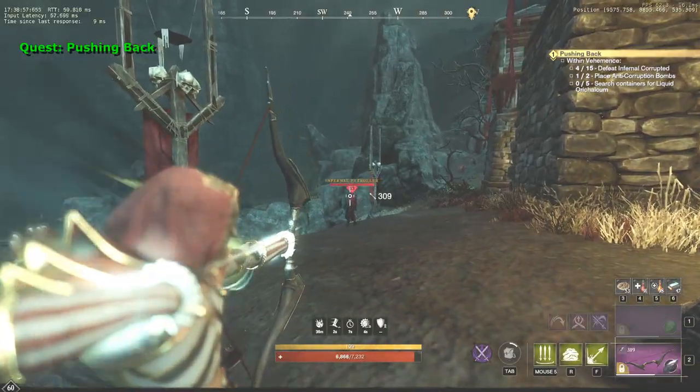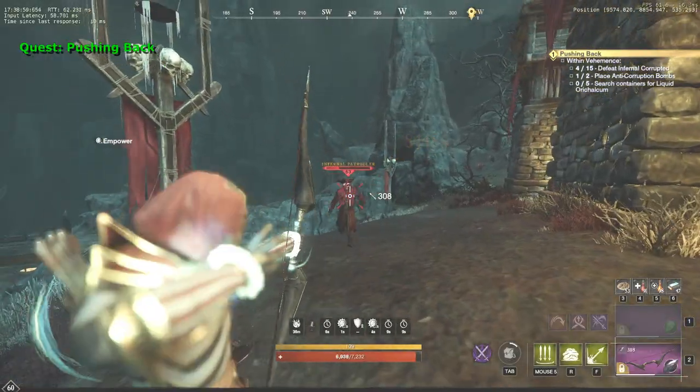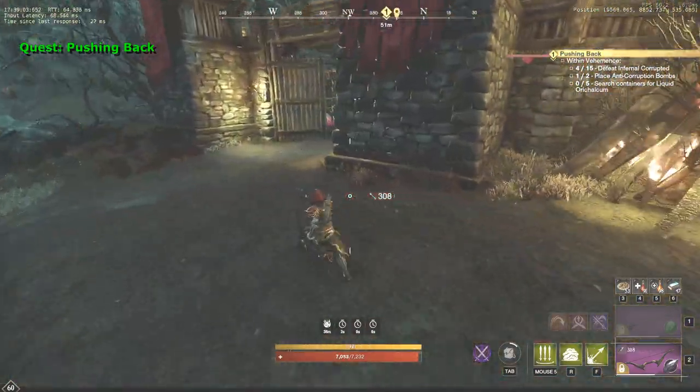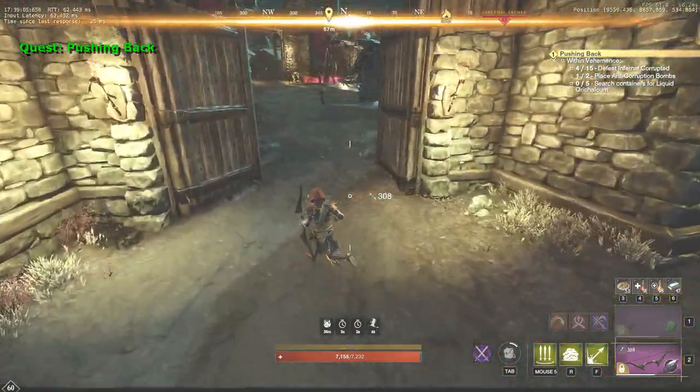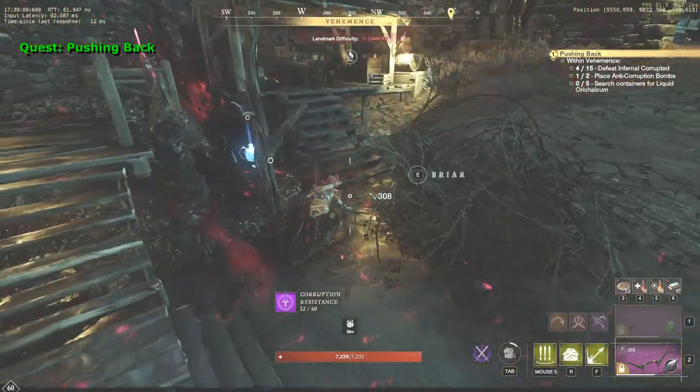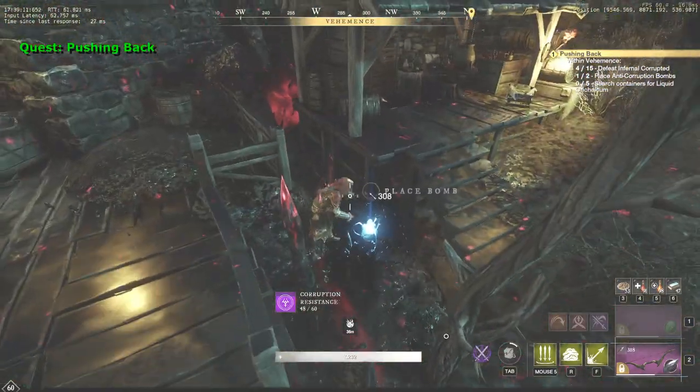On arrival, make sure to place a camp nearby so that you won't have to run here again in case something goes wrong. You'll have to kill 15 mobs, search 5 loot containers, and place 2 bombs in the spots that are highlighted with blue. It shouldn't be hard, just make sure not to aggro any mobs at the same time.